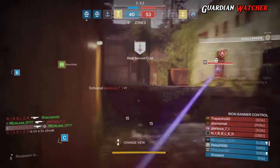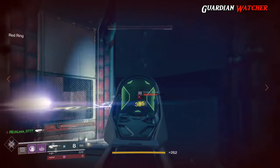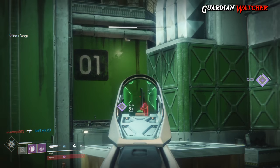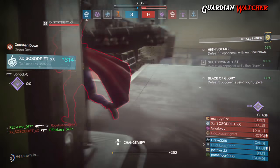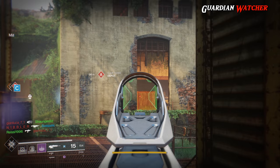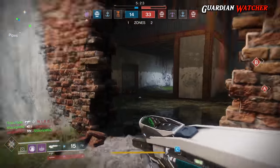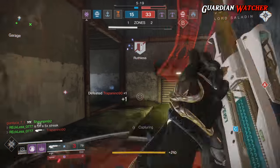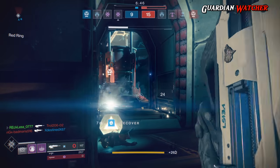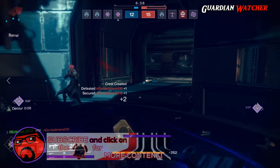Overall, this scout rifle is a strong contender in both PvE and PvP, but there are some issues. First is a two-part concern: the full-auto fire means a bigger magazine would be nice — even just 17 or 18 rounds while using High Caliber Rounds. I find myself running out of ammo even when hitting headshots, though the fast reload helps. Part two is the RPM in conjunction with range — I should never get outgunned by a Uriel's Gift from across the map. Scout rifles and sniper rifles should always be the highest-ranged weapons in any shooter, and Destiny 2 is no exception.